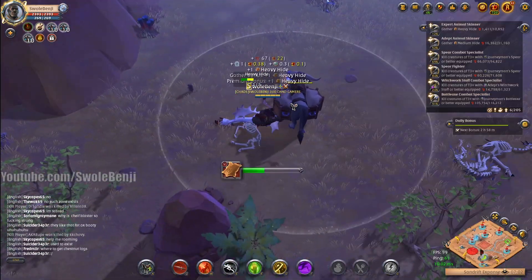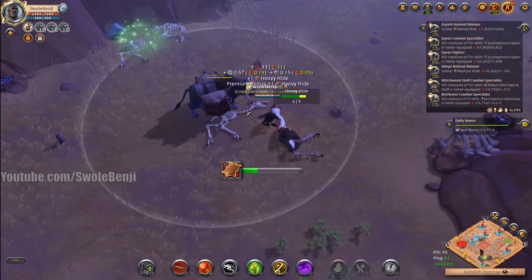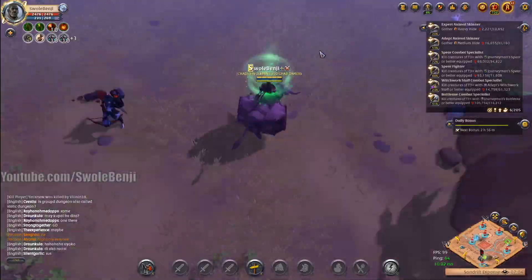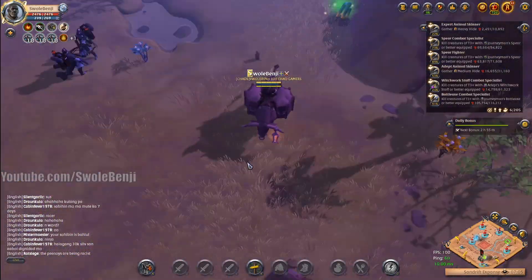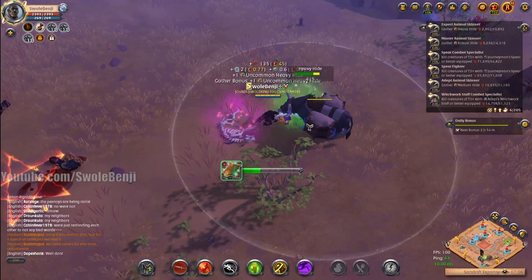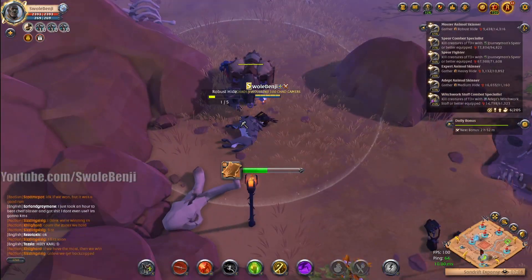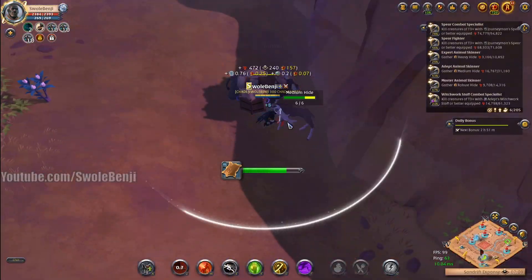I'm using a spear in conjunction with the skinning armor to very quickly dispatch tier 5 and tier 6 mobs. I would prefer to get enchanted mobs, but even though it is a black zone it is quite desolate. There are other players around — I'm trying to avoid the shiny node in the top part of the map. There's going to be a mining node that pops up later that alerts the whole map, so I'm trying to avoid that to avoid foot traffic.